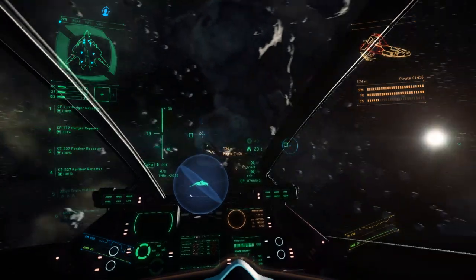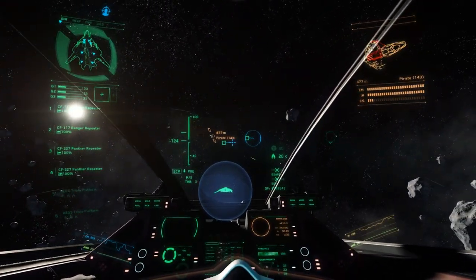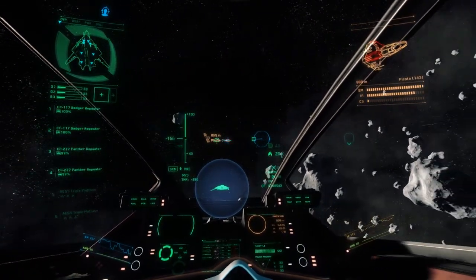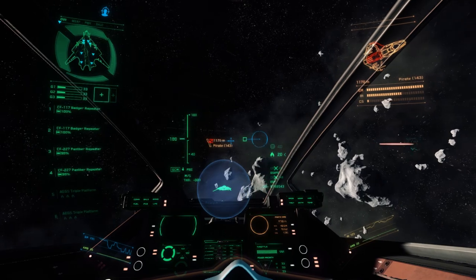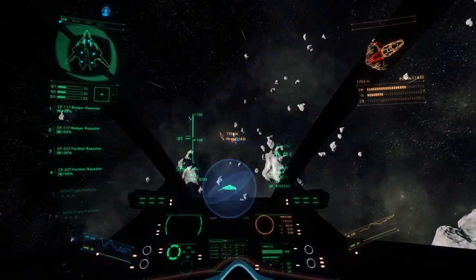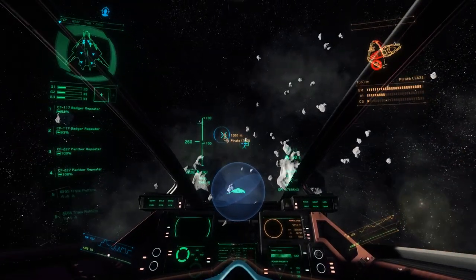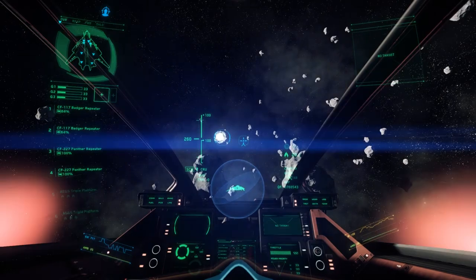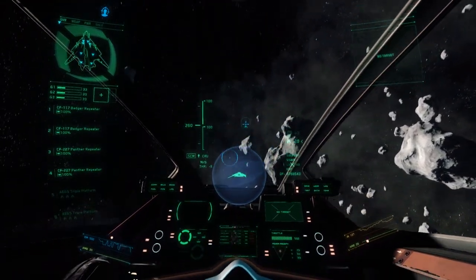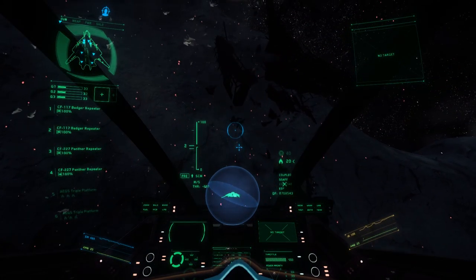That's worth mentioning for those wondering about Star Citizen combat: each ship is broken down into its base components. This will be made even more complex in the future, but currently you can snipe the engines out of an enemy ship, shoot off part of its thrusters, or destroy its weapon systems by directly targeting them. Skilled pilots will target specific sections of your ship to disable you before destroying you.